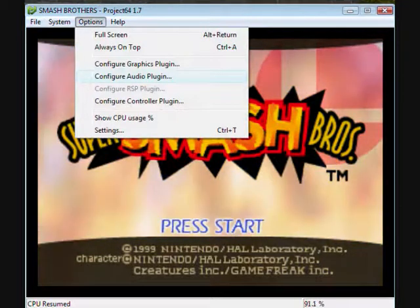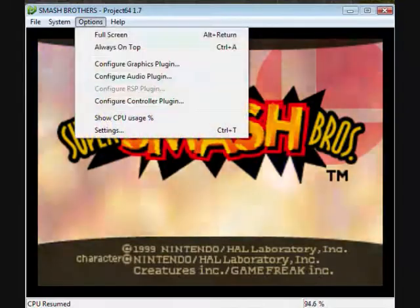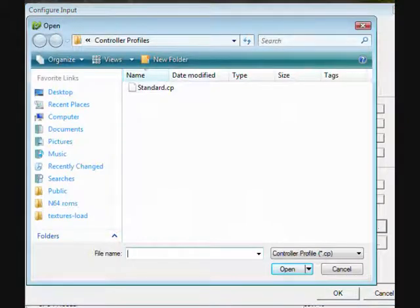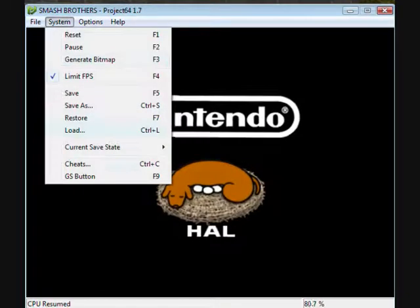For the audio plugin, that doesn't matter much and we can't hear audio anyway. Then there's controls — these are all standard. That's my standard setup so I know what buttons are what.